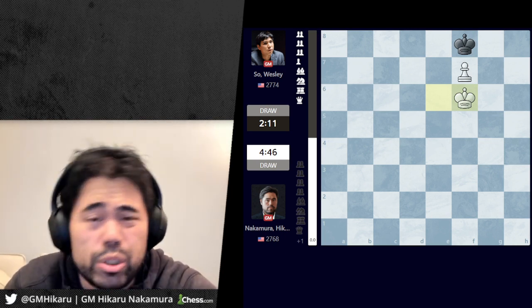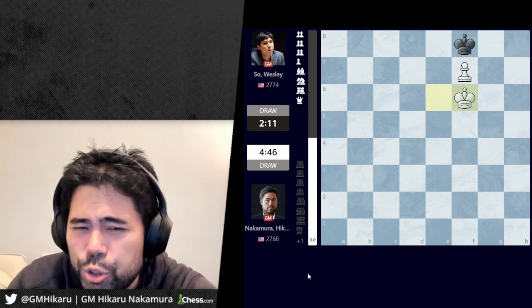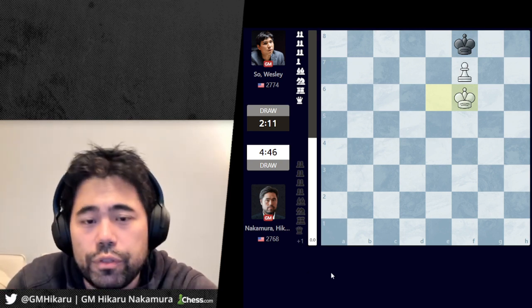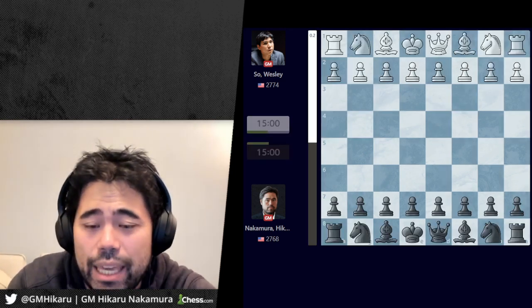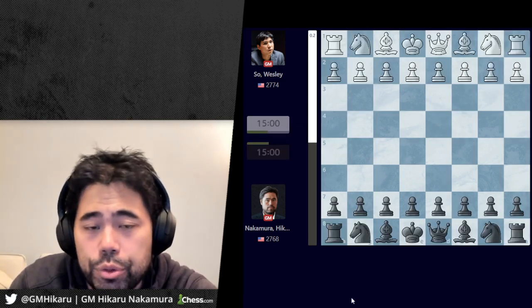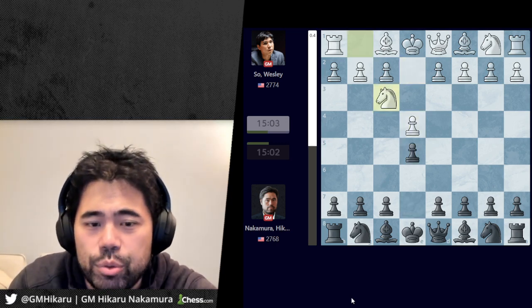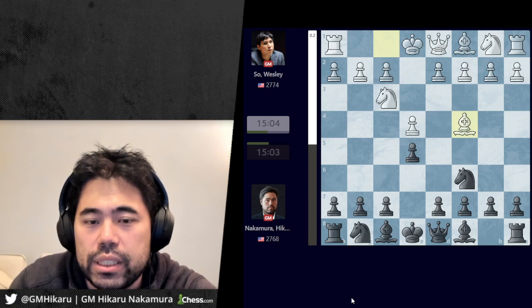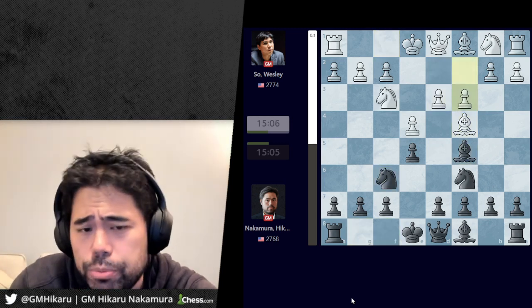Game five ends in a draw — I was not super happy with this game. I thought I might have had some small chances for a move or two but it was never really there. We move on now to game six, where I'm playing with the black pieces. Wesley starts with e4, I play e5, knight f3, knight c6, bishop c4, knight f6, d3, bishop c5 — our classic Giuoco Piano, all very standard theory.